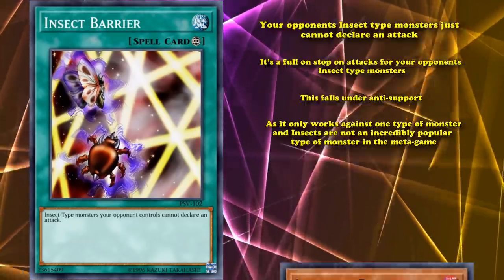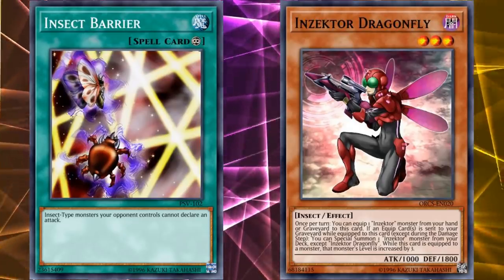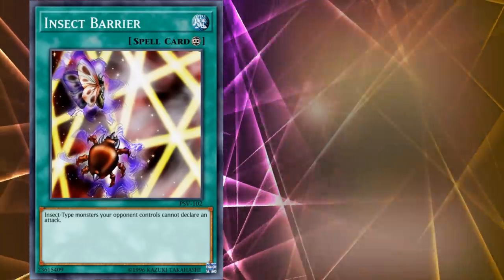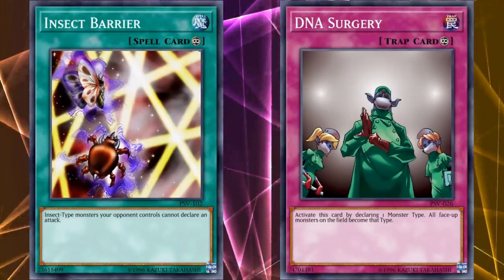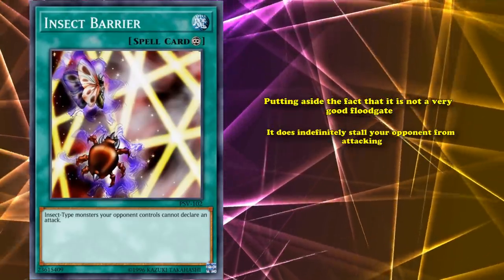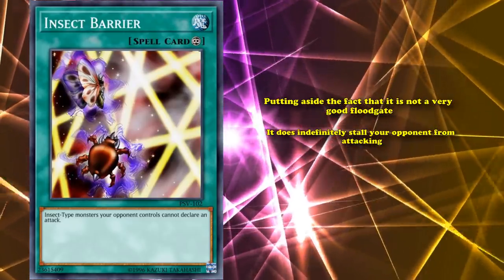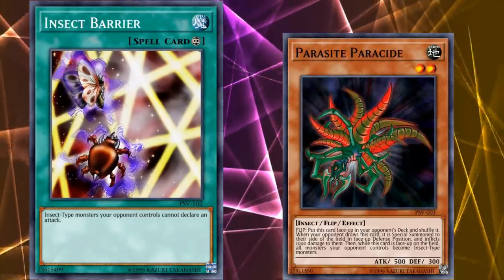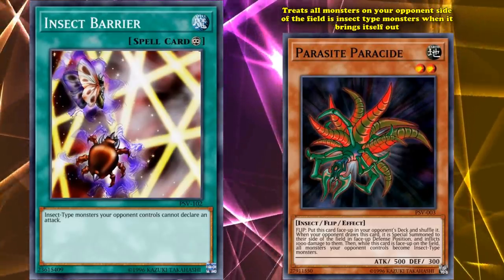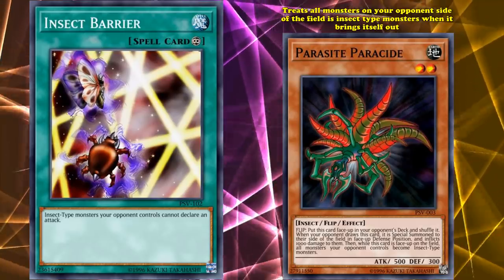If you know your opponent's playing a full insect deck like Insectors, chances are it's still not going to be super useful, because only stopping attacks isn't that big of a deal. Insectors can destroy this card very easily with Insector Hornet. There's also the option to use DNA Surgery to change all monsters to insect-type, but that's kind of a waste of how to best use DNA Surgery. Putting aside the fact that it's not a very good floodgate, it does indefinitely stall your opponent from attacking. So if you're able to stall your opponent with a whole bunch of other floodgates and you're playing Yu-Gi-Oh! Duel Links, you could combo it with the Parasite Parasite skill, as it treats all monsters on your opponent's side of the field as insect-type monsters.